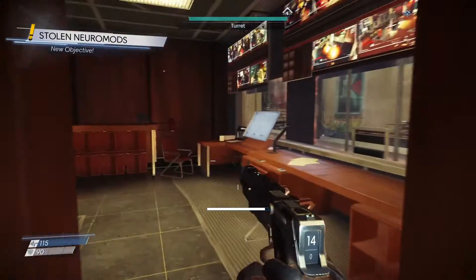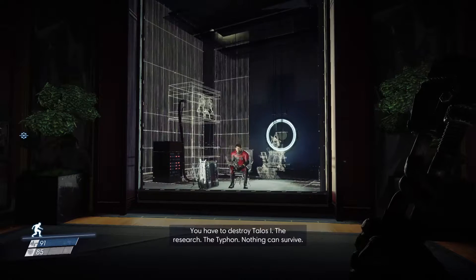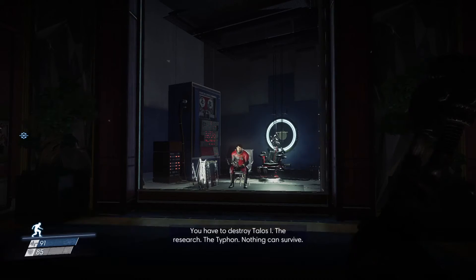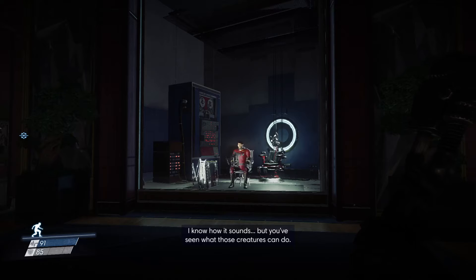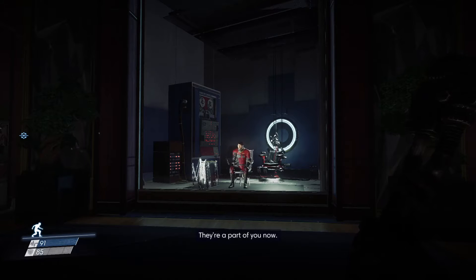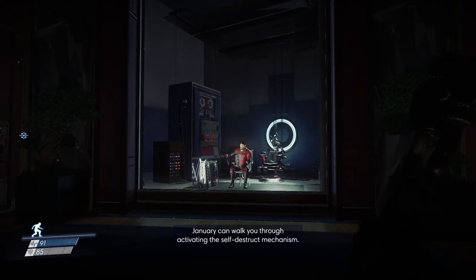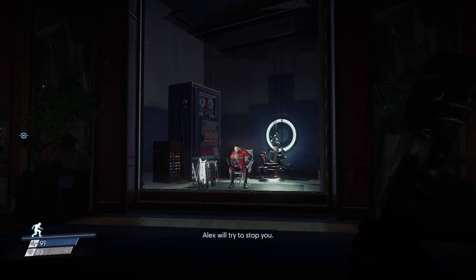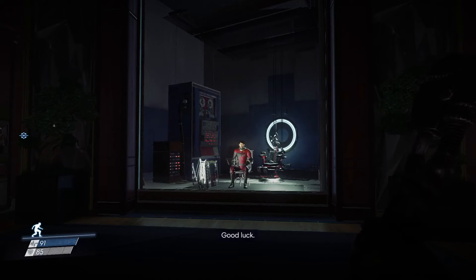New objective! That's what I'm thinking too, but we should probably just get to the office first. You're not going to like what I have to say next. You have to destroy Talos 1 — the research, the Typhon, nothing can survive, including you. You've seen what those creatures can do, they're a part of you now — if even one cell gets back to Earth we're lost. January can walk you through activating the self-destruct mechanism. Alex will try to stop you. So it's up to you now. Told you you wouldn't like it. I don't.